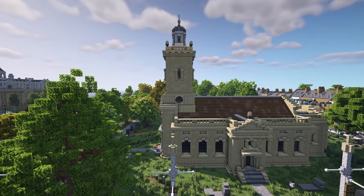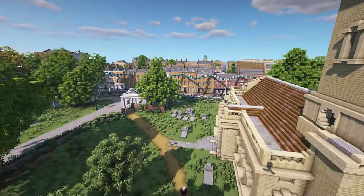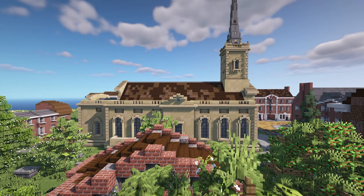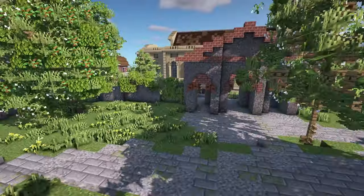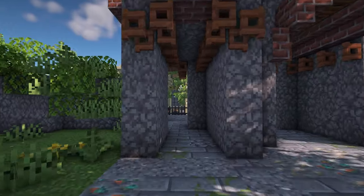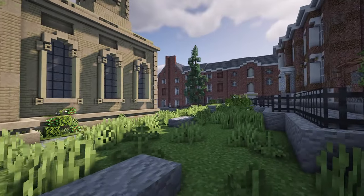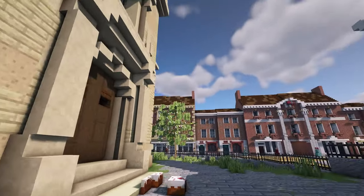There are two versions of this church on the server because it actually had two different steeples and two different tower designs historically. Wandering back into town, there seems to be a ceremony going on in the churchyard — sorry for your loss. Moving into the middle of town we're going to see a large white building, the Corn Exchange. That's a beautiful view I remember standing at in real life — the church really does work well here, giving everything that vertical lift to the top.